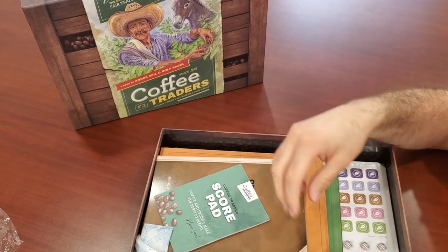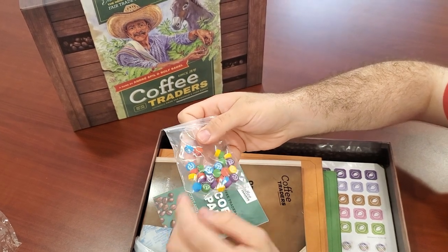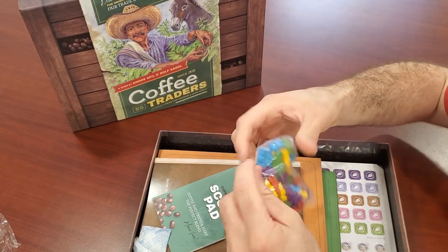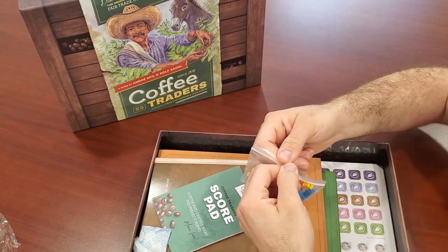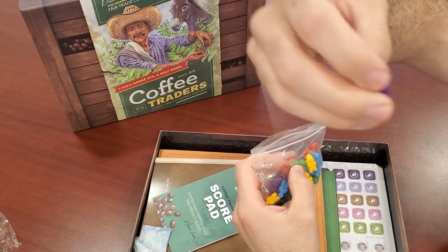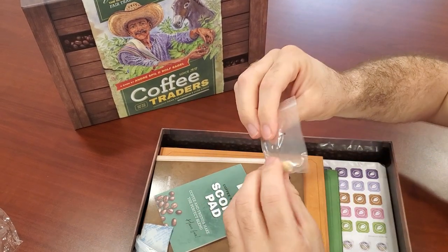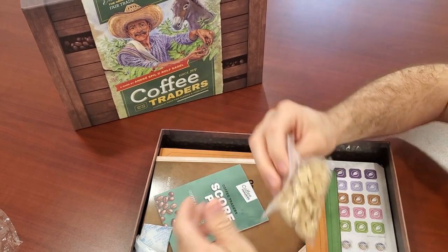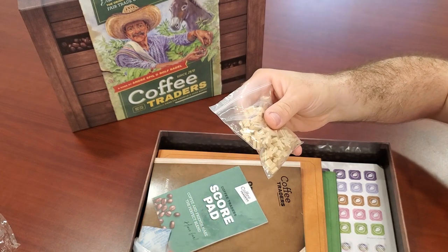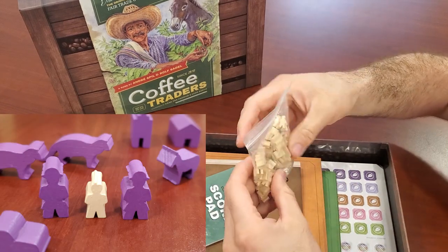Action cubes. Screen printed player markers for the different tracks. Turn order. Little meeples — these are neat. They're actually more human-like than a meeple. Really good detail. Round marker. Here's some natural colored meeples. A bit smaller than the player color ones, and a bit different design too.